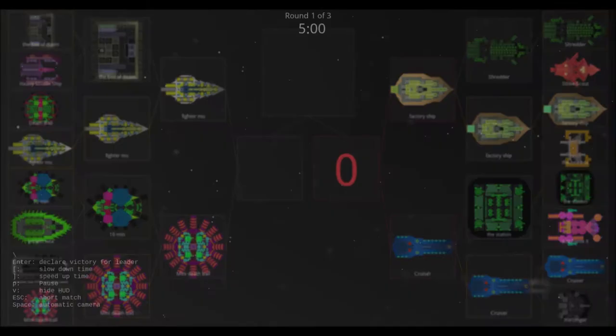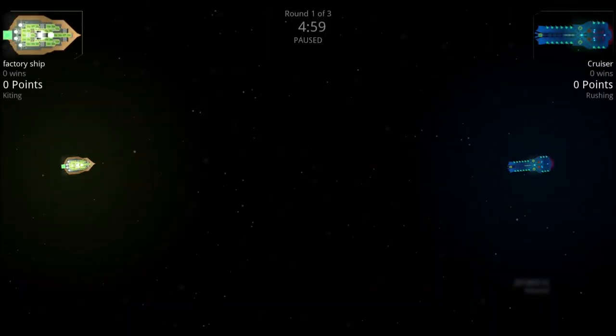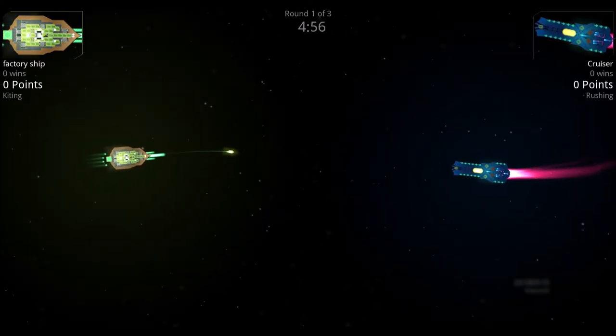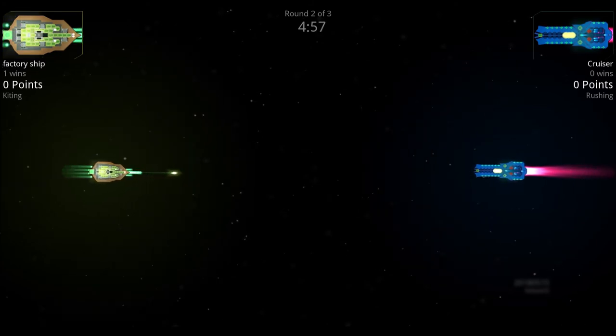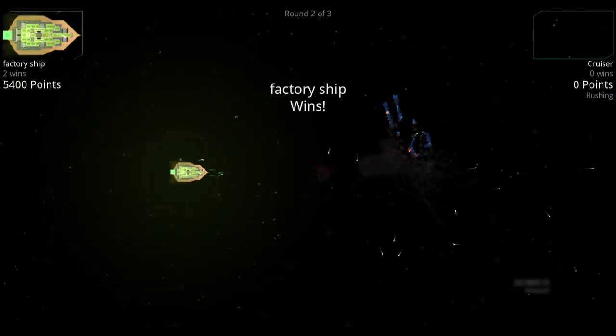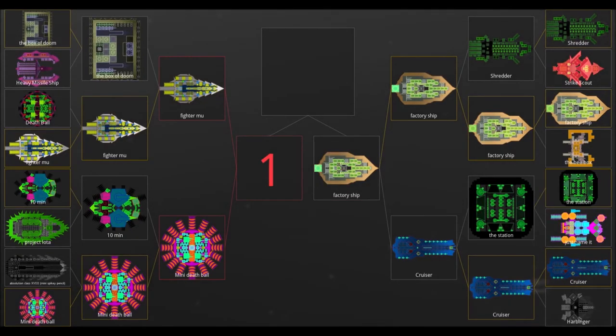Going into the semi-finals: the Factory Ship versus the Cruiser. With the gauze cannons in the middle and the Cruiser's point defense, it should be able to shred through the Factory Ship since it has no shields — giving the edge to the Cruiser. However, the Factory Ship is bearing a nuke, whereas the Cruiser is not, so the Factory Ship may well win. In round one, the Factory Ship sends out its nuke; the Cruiser tries to deal with it but cannot, and the Factory Ship wins. In round two, another nuke from the Factory Ship proves too powerful for the Cruiser — Factory Ship wins the match.